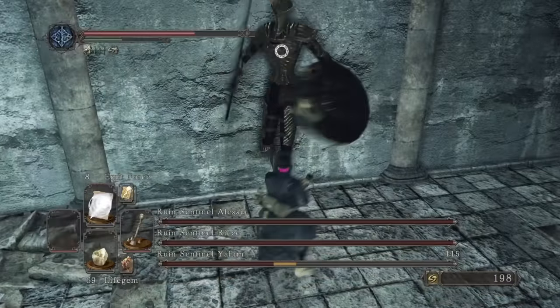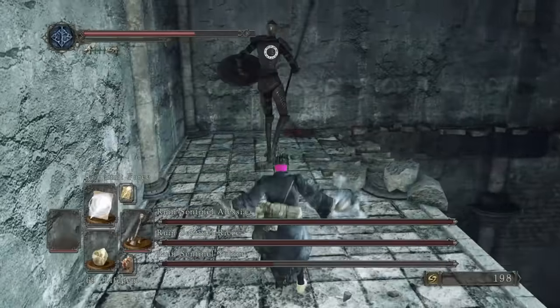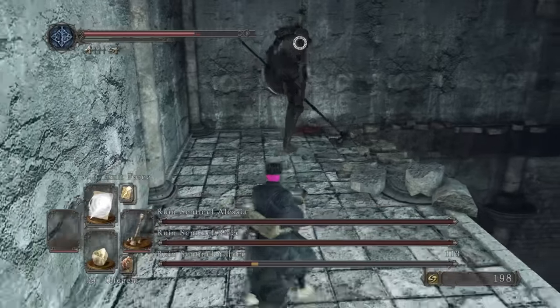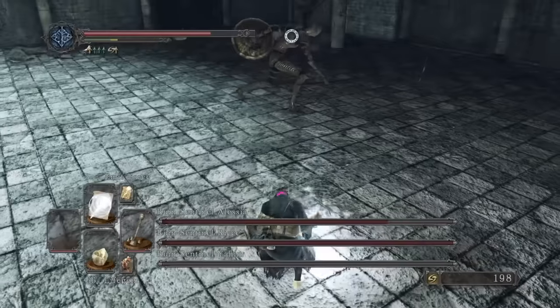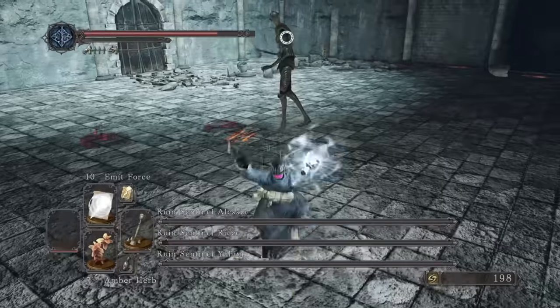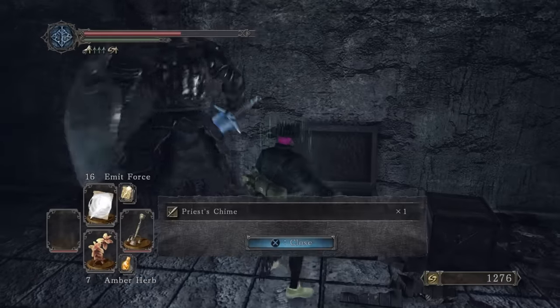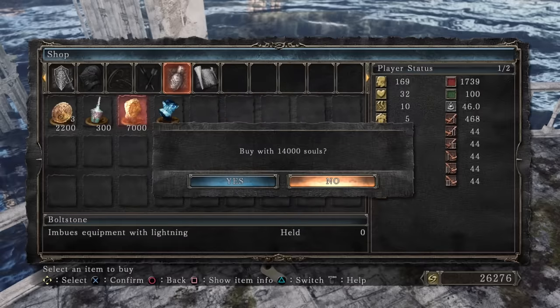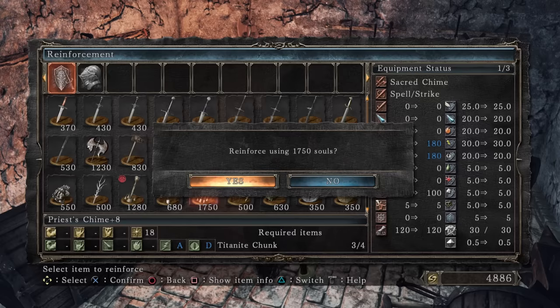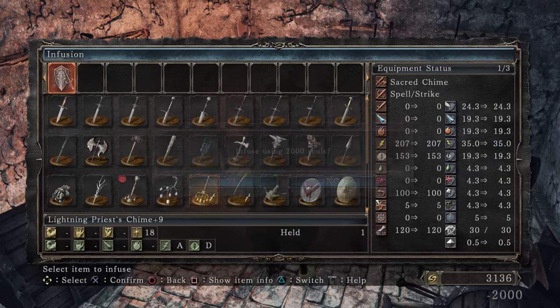Next we take on the Sentinels strewn around this room. Given they're smaller, more slender enemies, they're less susceptible to Heavenly Thunder, but Emit Force was there to pick up the slack. Its shockwave upon contact can damage more than one Sentinel if they're close enough. A few blasts and these ladies go down.